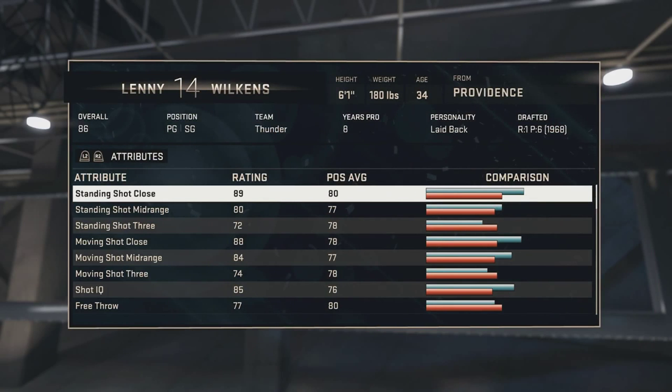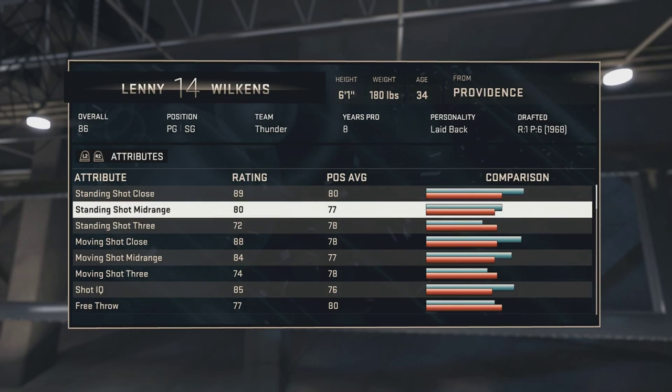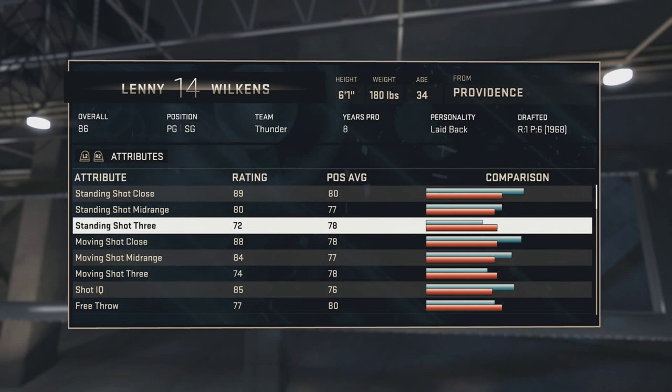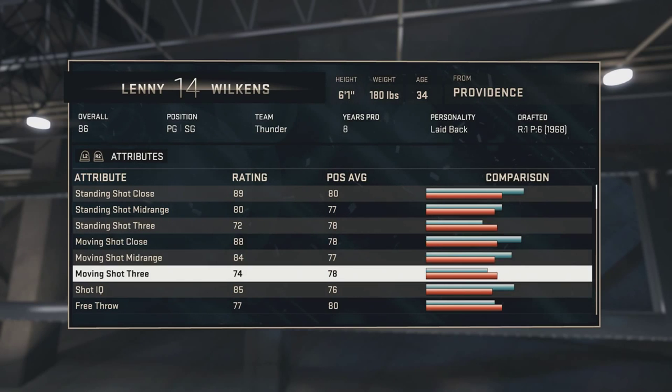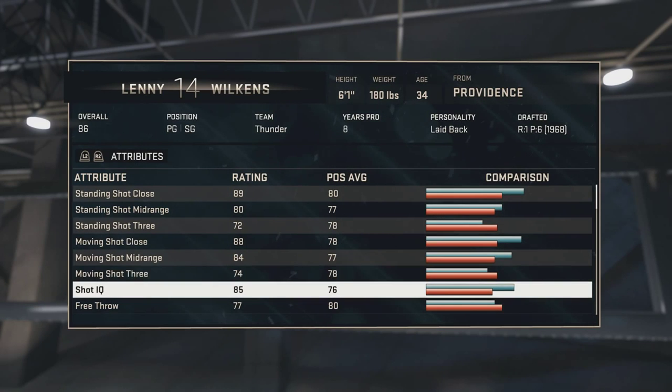He's 6'1". His standing shot close is 89, standing shot mid-range is 80, standing shot three is 72 — not too high. Moving shot close is 88, moving shot mid-range is 84, moving shot three is 74. Shot IQ is 85 and free throws are 77, so his three-point rating is basically average.